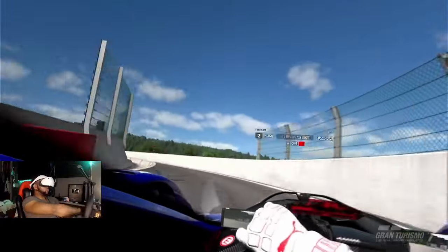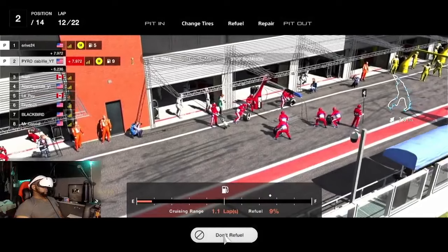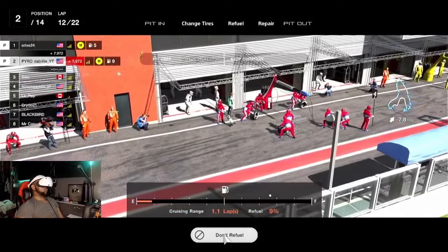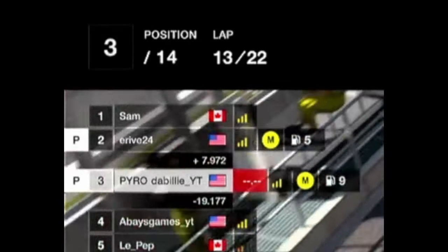We go into the pits and this is where we catch the first moment of realizing the mistake we made — because everything seems all cool, and then I look up and realize that he's on the soft tires. Emotional damage. He's on the soft tires.